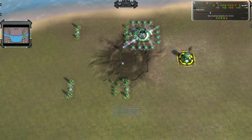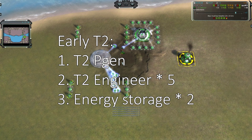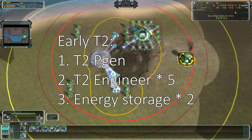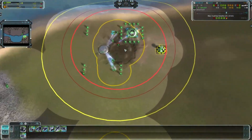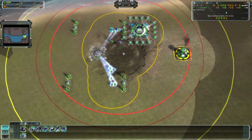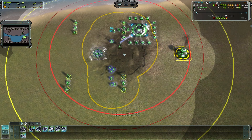The first thing to do when you have T2 tech is to build a T2 power generator and several T2 engineers — we only need five T2 engineers. You may find it difficult to keep your energy level balanced with T2 power, so we also build two energy storages. Then there is one of the most important divergences in build orders. Different people follow different build orders from here, depending on your strategy, your faction, and your teammates.